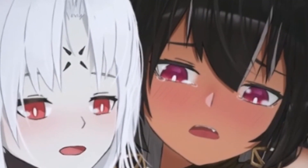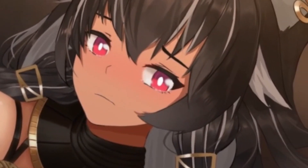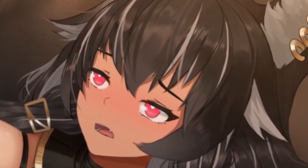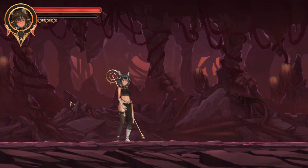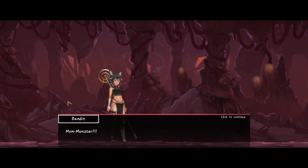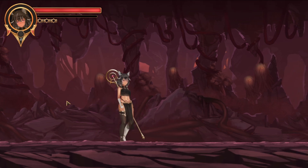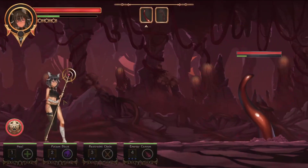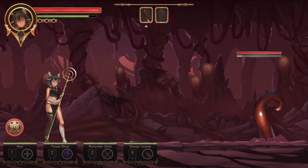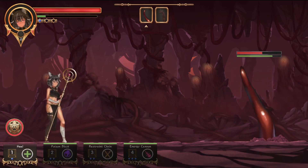As mentioned earlier, losing in combat only unlocks a mini H scene, where you can choose to keep fighting if you wish. If you do decide to give up, you will then unlock a fully animated H scene involving either the boss or the monster that defeated you. While I was not really impressed with the mini H scene content, these fully animated H scenes have some fantastic illustration and animation work in them — they're definitely the highlight of the game for those interested in the H content. My only warning is that a lot of the H content revolves around monsters, beasts, and unfortunately tentacles, with very little vanilla or soft content, so do keep that in mind if you're interested in this game.